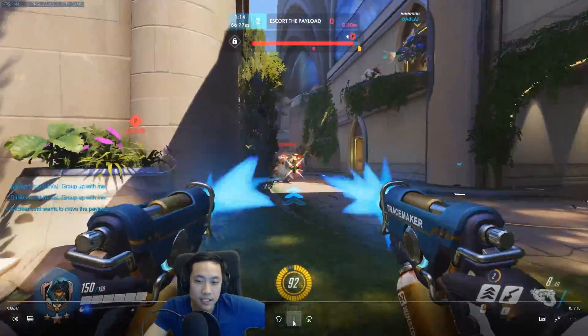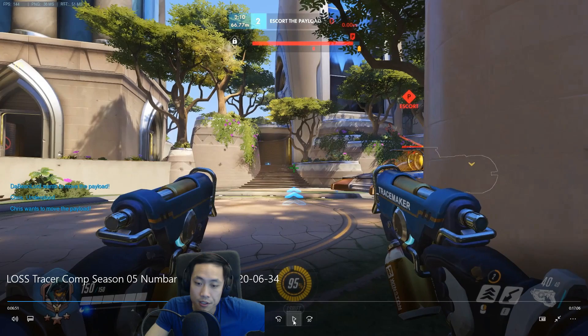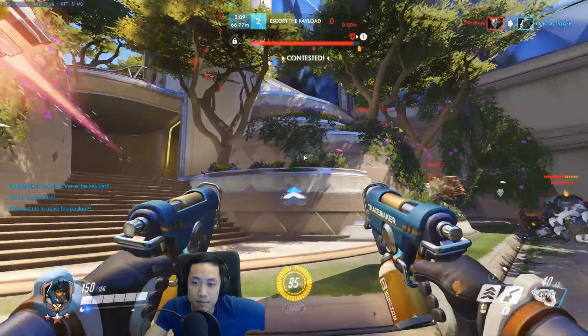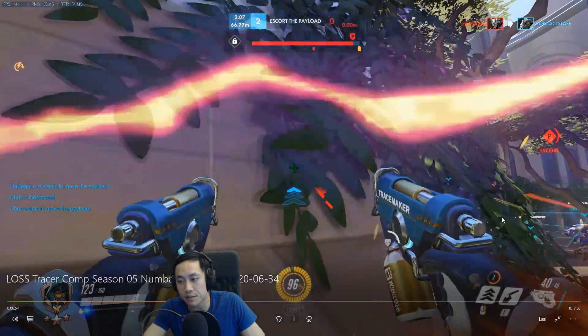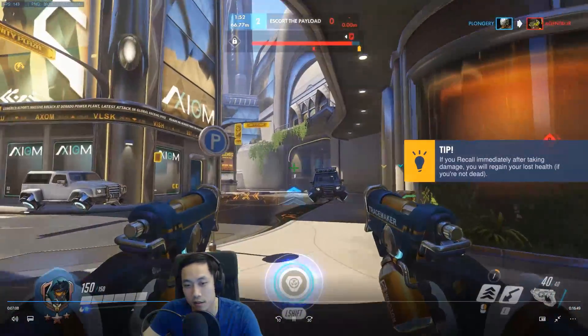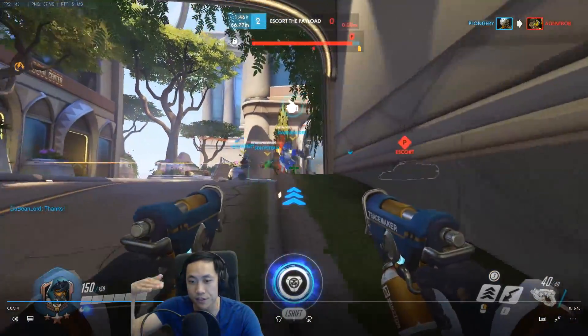One way you can actually get to the Widow: it's good that you're trying to go up to her because the Widow is a pretty big problem for your team. What you can do is actually jump onto the payload here. If the payload isn't here, you can jump on this little ledge and jump on the second level — there are three different levels here. You can't make this big jump right here, but you can make the small one right next to it. Go on to the smaller one first and jump to the taller one.